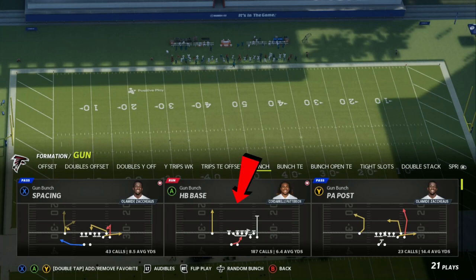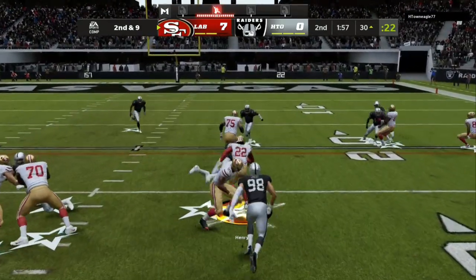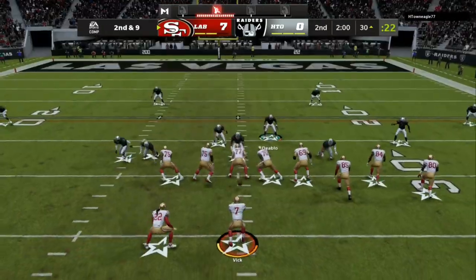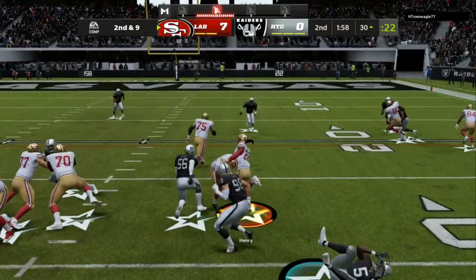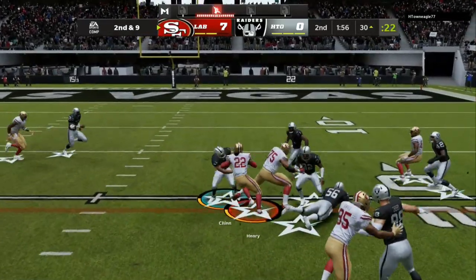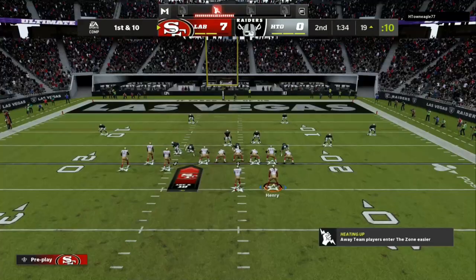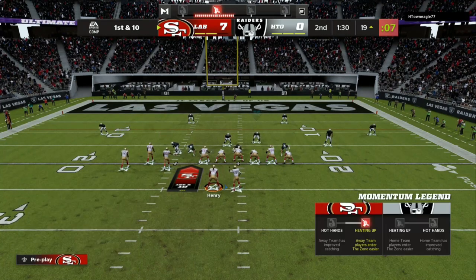The next play is the halfback base — very overpowered run play. You can either run behind the pulling guard, or you can shoot to the outside and guarantee at least four to seven or eight yards every single time. If they are pinched on the inside, you can shoot it to the outside. If they go to the outside — especially the user — you can cut it behind the guard. Don't hold the speed burst and you will be successful with that run.